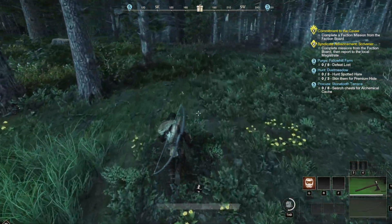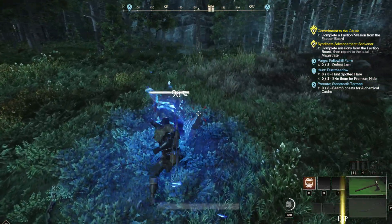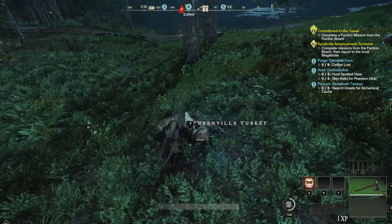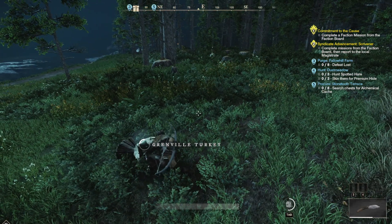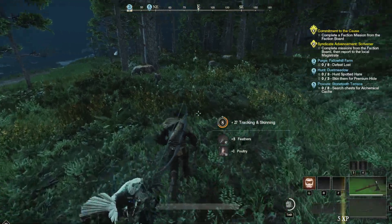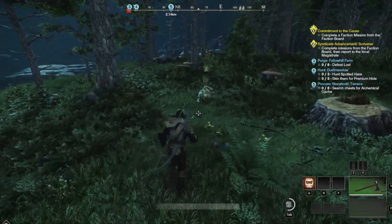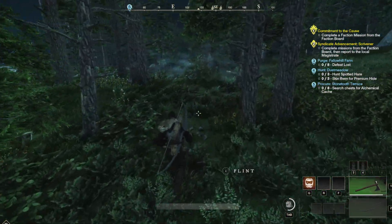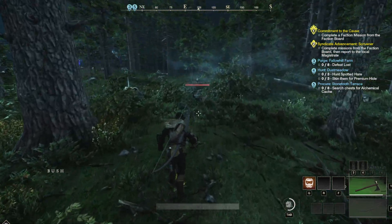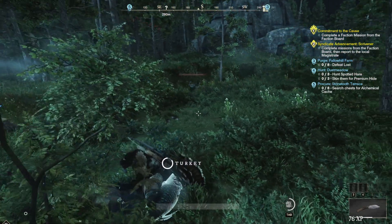Your first step is going to be to run to the settlements — super boring, I know, but it will save you a ton of time later. The bonus here is that at low level the experience offered for simply discovering new locations is actually pretty solid and will give you a couple of cheeky levels while you are building your base for progression. What I always do is visit all of the easy-to-reach starter settlements first: Windsward, First Light, Cutlass Keys, Monarch's Bluff, Everfall, and of course Brightwood.